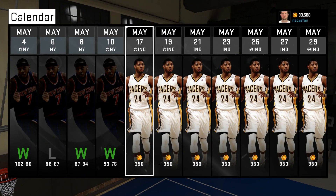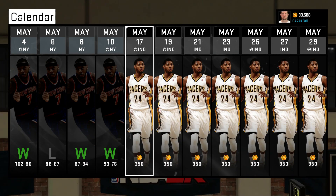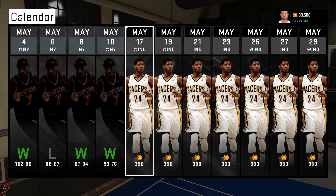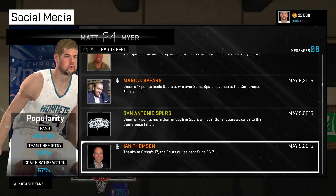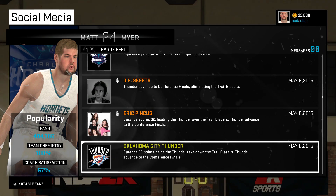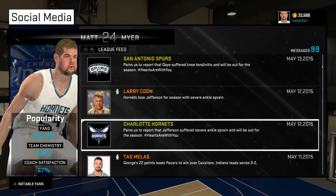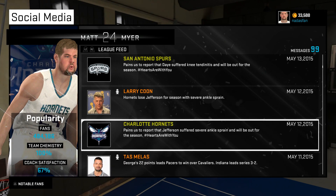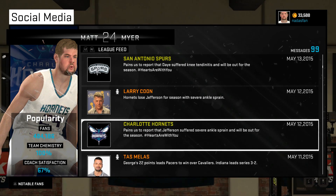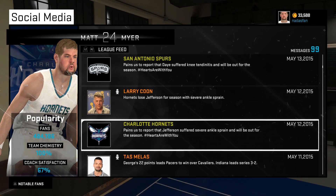Meyer looked visibly gassed in that interview — he left it all on the court, but it was a winning effort. Now they move on to face the Indiana Pacers, who took out LeBron's Cleveland Cavs to move on to the Eastern Conference Finals — so no matchup versus LeBron. On the Western Conference side, it's going to be San Antonio versus the Oklahoma City Thunder. Also some bad news: Al Jefferson has been lost for the rest of the season, so Meyer will likely be playing a lot more center moving into the Eastern Conference Finals.